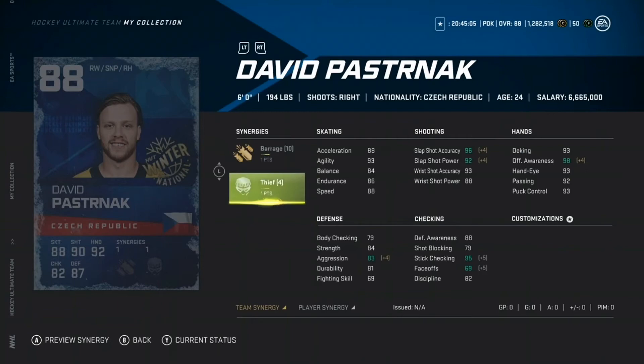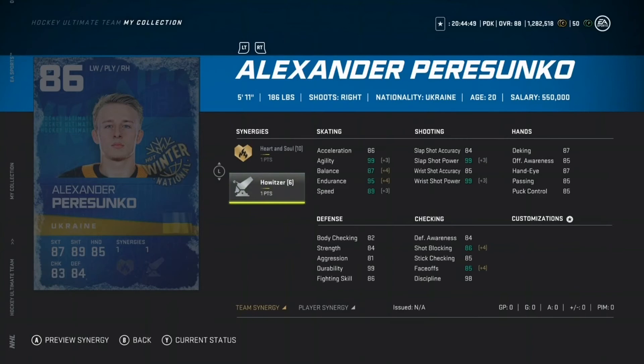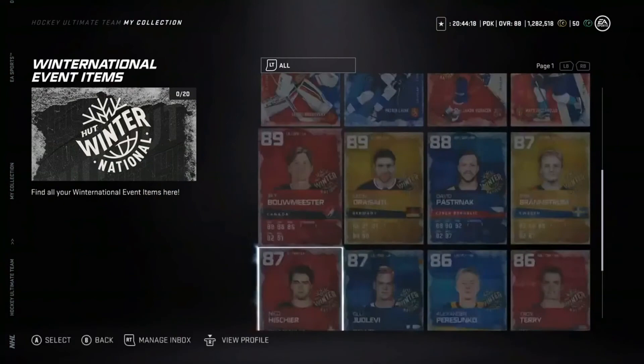David Pastrnak is another amazing card — Barrage and Thief, 80 speed. We have Brandstrom, Nico Hischier with Spark and Workhorse. Levy's card looks pretty decent too — 87 overall. Alexander Przybylski — I know I mispronounced his name — I like this card a lot: Howitzer, 89 speed, really good shot power, endurance is great. Troy Terry is another underrated card. We also have a Sato from Japan — 84 overall with Distributor and 80 speed, a solid card.